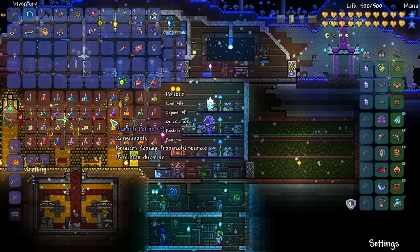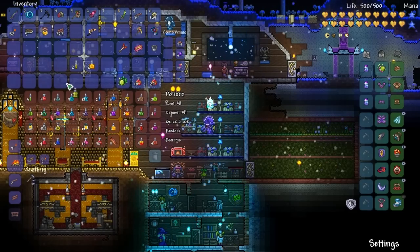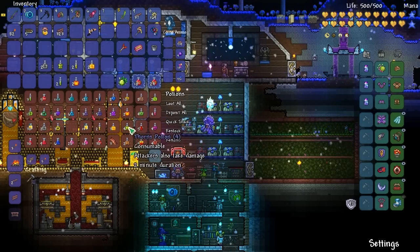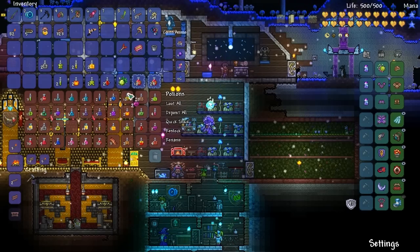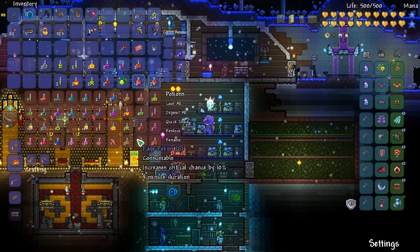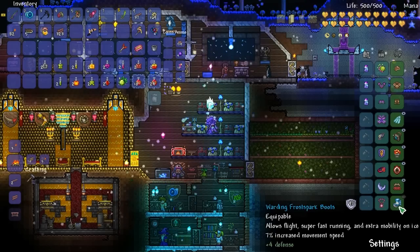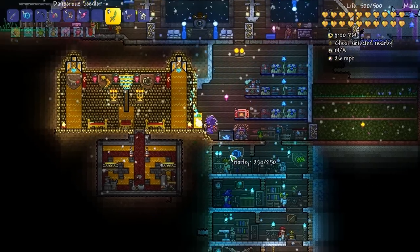Let me grab potions - probably need two of each. I'll bring the summoning potion because we're fighting the Golem. I was watching videos about fighting the Golem trying to figure out how bad he is in Expert mode, and he isn't too bad. One recommendation is you don't really need frostbark boots since you're in a very small confined space.